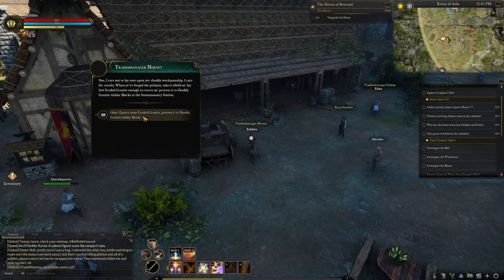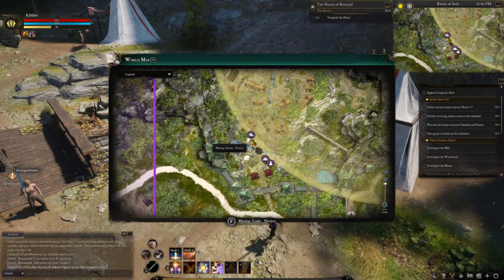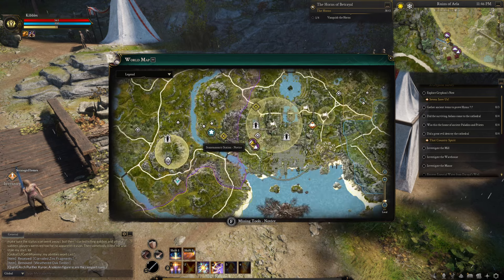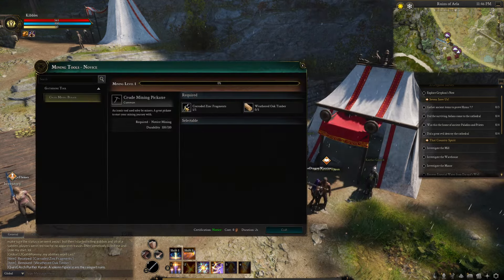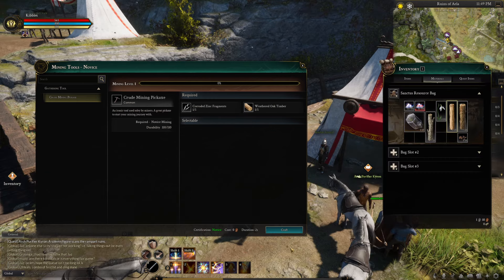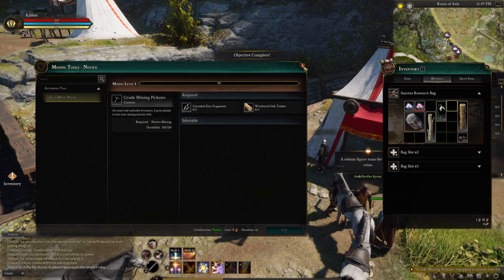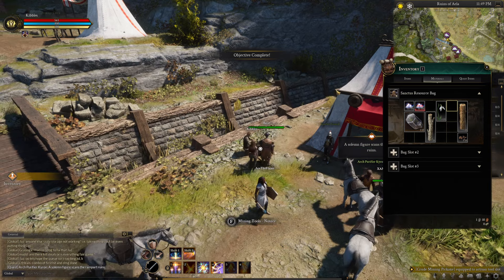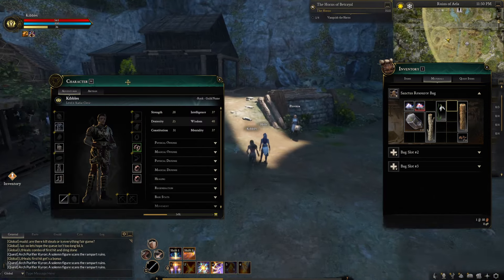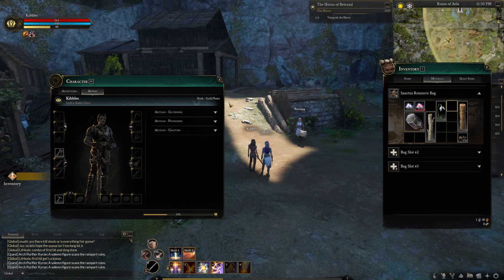After turning in, they want you to do another thing, which is two quarry blocks. You'll take the item they give you and go down to the mining station right here and interact with it. You'll also need another weathered oak timber if you don't have one. Once you have everything, hit the craft button — it doesn't take very long — and you'll get a crude mining pickaxe. The pickaxe should equip automatically, but if not, press H to go to character, go to artisan, and make sure it's equipped down there.